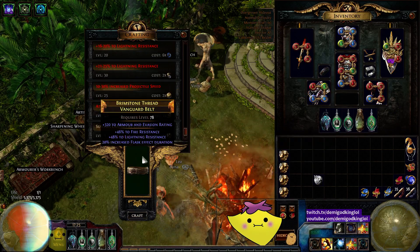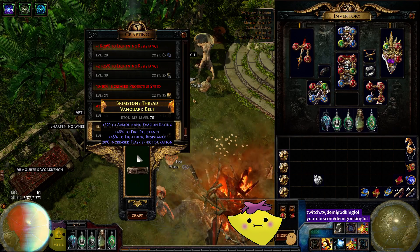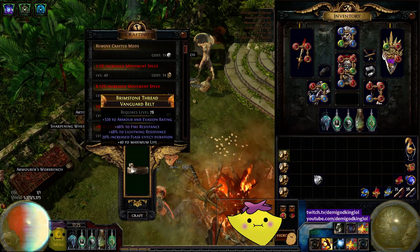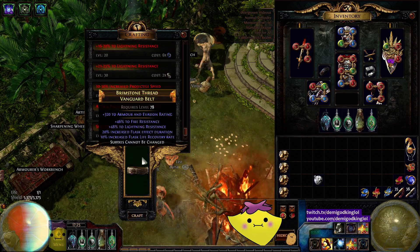Because Tier 1 armor on this is like 450-something, so like — that's 640 armor plus 500. It's over 1100 armor with Iron Reflexes on a belt, which is kind of dumb. A flask life recovery rate — why? Why is that even a mod I can hit?